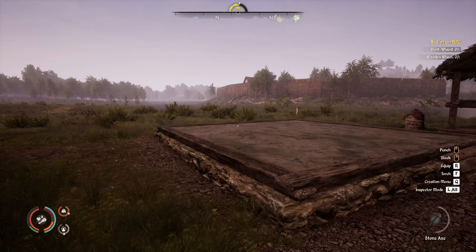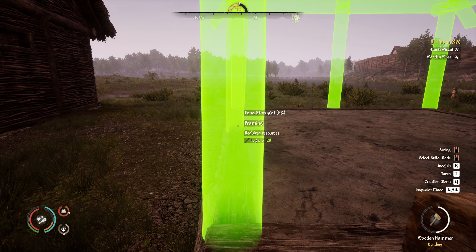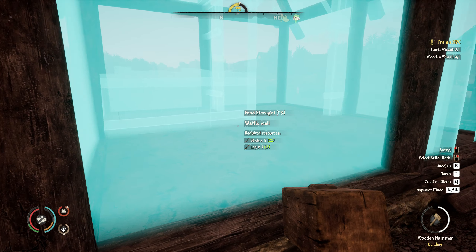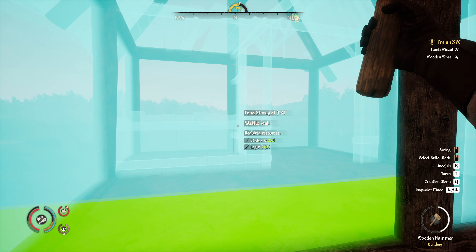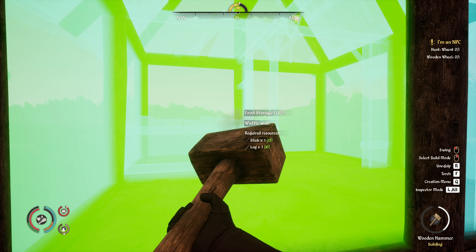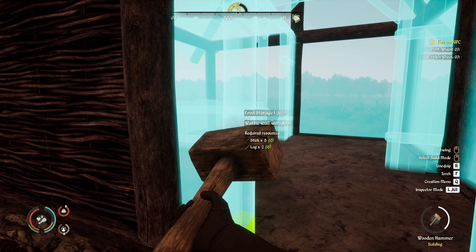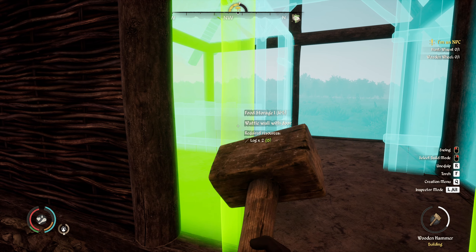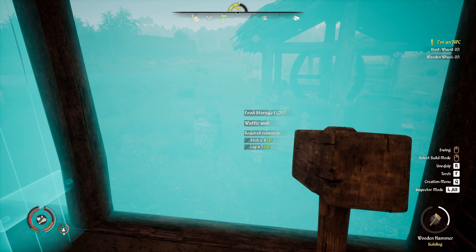We need to finish this one first before we can get anyone into our village. Let's see how far we get. Sticks and logs, okay. We do have plenty of sticks in storage, so that's fine. We probably don't need that many logs because the roof probably needs... what is it? Straw. Yeah.